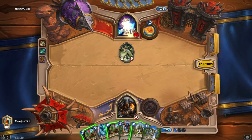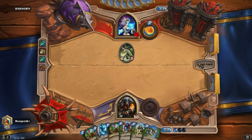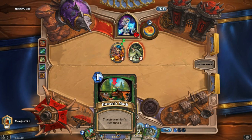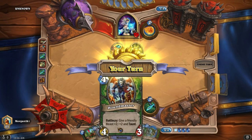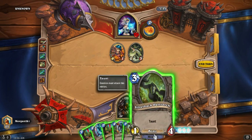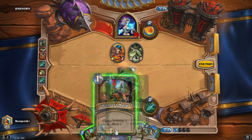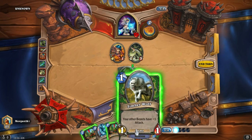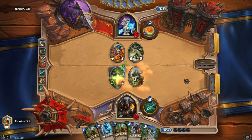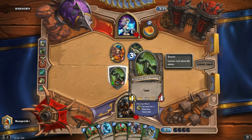We'll probably just do that again — we've got two. We have two Chillwind Yetis now, and we have a taunt here which could be interesting. I'm gonna use that, and then I'm gonna have that — so all of them. The Timberwolf is protected by the taunt.